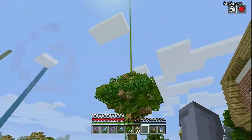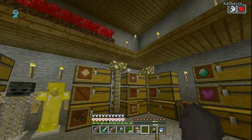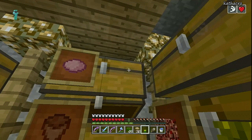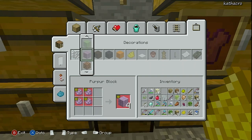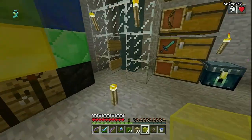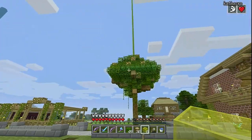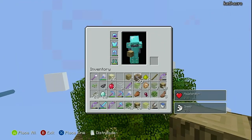Maybe I could change the beacon color because it looks weird with green. I'm thinking maybe yellow or red — I'll try yellow first. Do I have yellow dye? No, but it shouldn't be too hard. I put green just because, well, a tree has green leaves, but in the end I think yellow would look better. Let me make some yellow dye and yellow glass and get up there and change it.